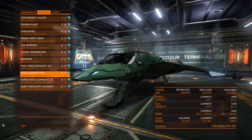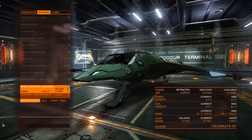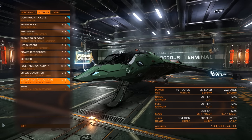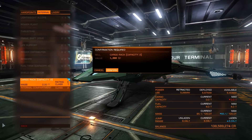Now for the internal components. First thing we're gonna do is remove the basic discovery scanner because we don't need it — every ton less of weight is good because you need your ship to be as maneuverable as possible. We're also gonna remove the cargo rack.